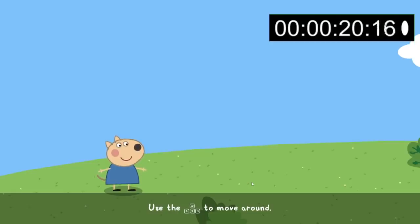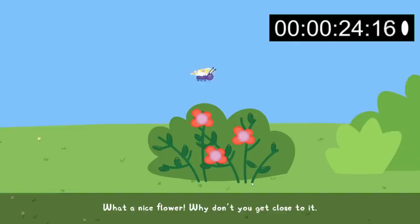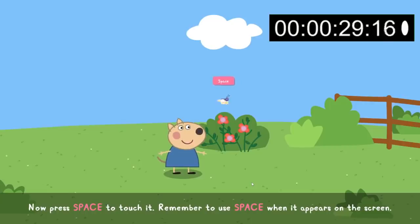Use the stick to move around. What a nice flower — why don't you get close to it? Now press a button to touch it. Remember to use this button when it appears on the screen.